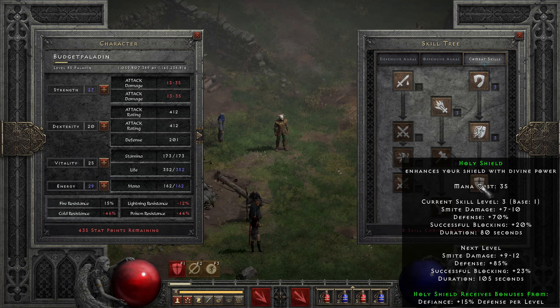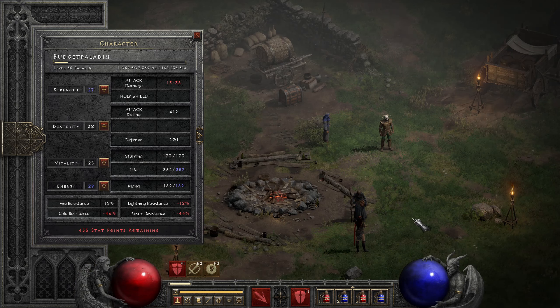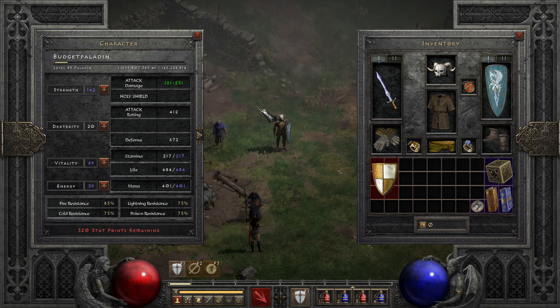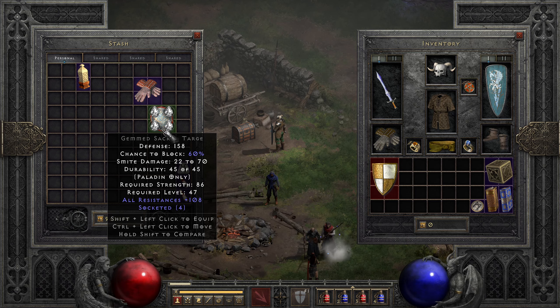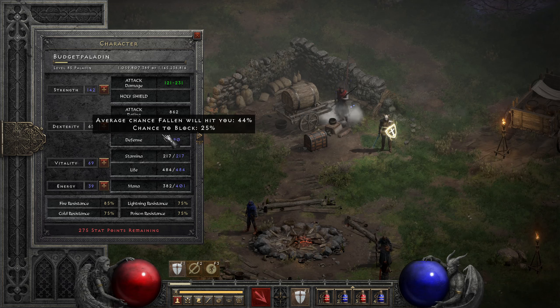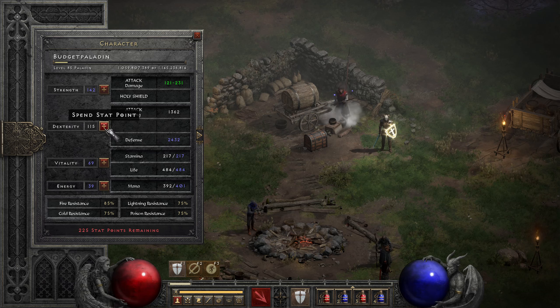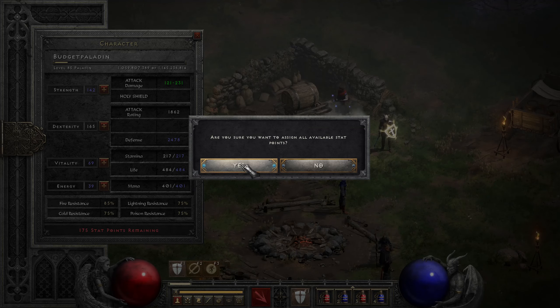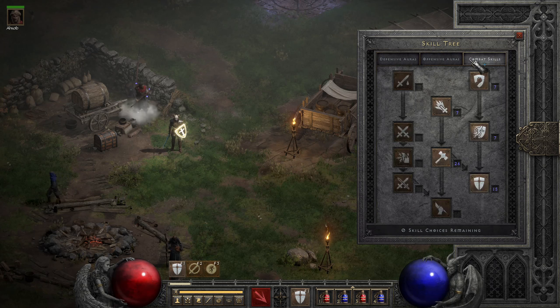That's already the build, and we still have eight points remaining at level 85, which we pump into Holy Shield because we want to go for max block. We don't need much strength — we have Spirit in the Monarch which has a high strength requirement, but if you use a Sacred Targ it only requires 86, which would be ideal. Use your Holy Shield and then pump Dexterity until you reach max block. At level 85 with Holy Shield at level 15 and plus two skills, we need around 165 Dexterity; rest in Vitality as usual.